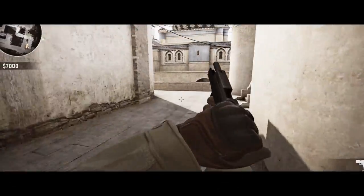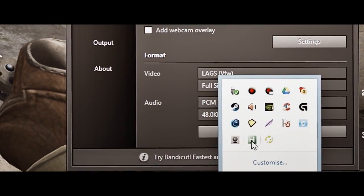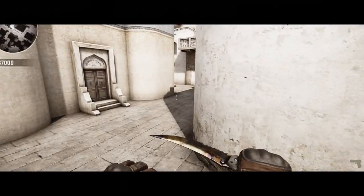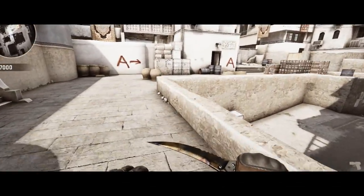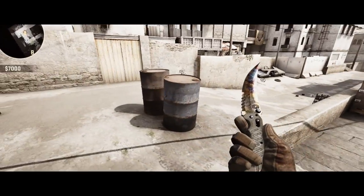If you do download, all you do is open the EXE called Bhop and it'll bind the space bar to just constantly spam. So every time you land it just pops you back up instantly. So yeah, if you did download please subscribe and give us a like if you enjoyed.